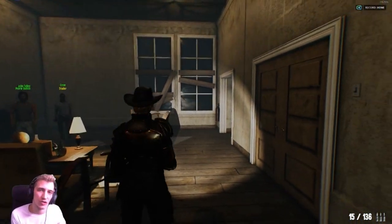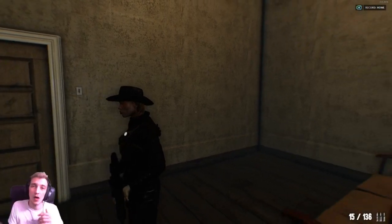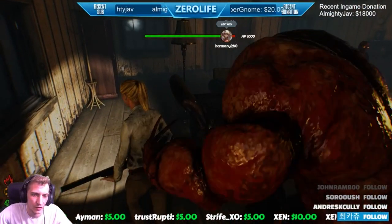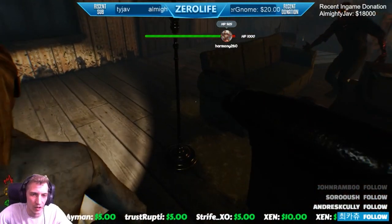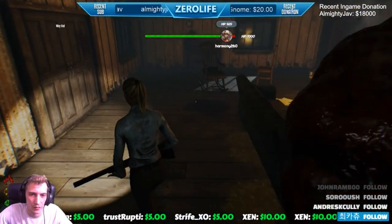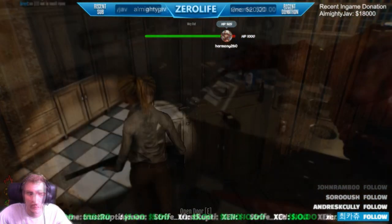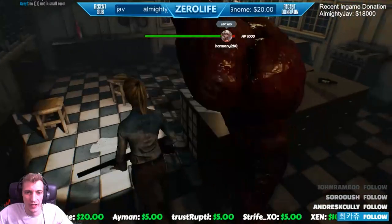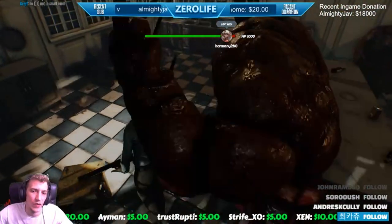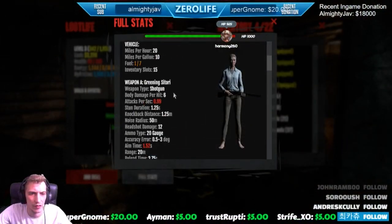I'm first going to show them in slow motion so you can see what they look like. Here is the left attack — as you can see, swinging with his left arm. Very simple. There are three different attacks: left, right, and overhead. This is what the left attack looks like. Now let's have a look at the overhead attack — here it is, both arms going up into the air.